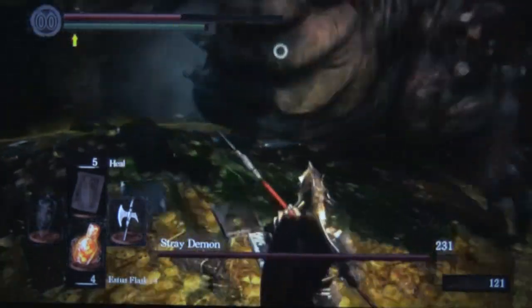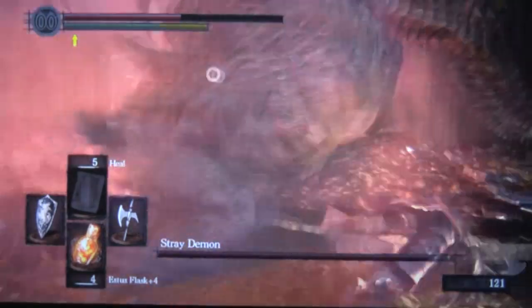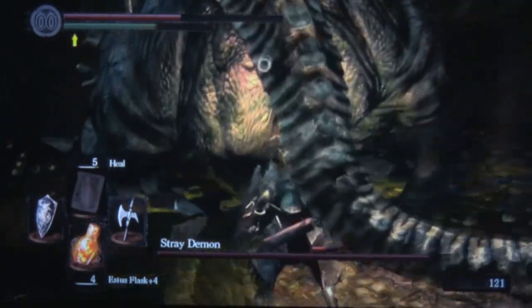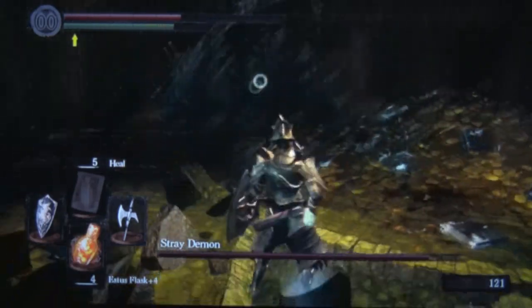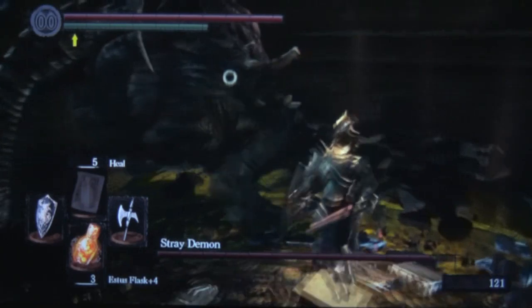He has a decent life pool and it won't go down quickly. That attack will continue to frustrate you throughout the fight, but as long as you stay somewhat to his side, you can usually roll around him and avoid it. As long as you're behind his body and a little bit back, you shouldn't really take any damage from him.